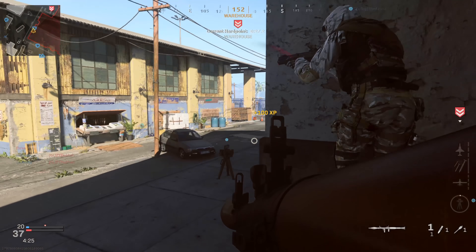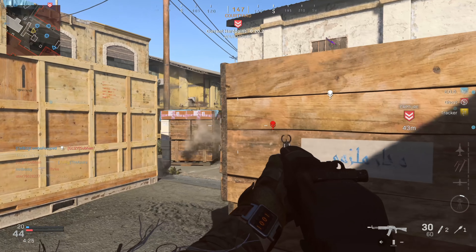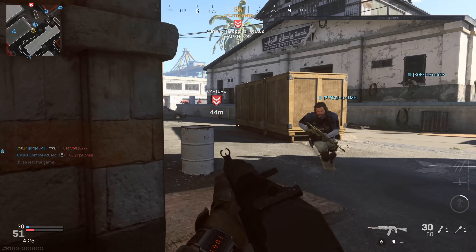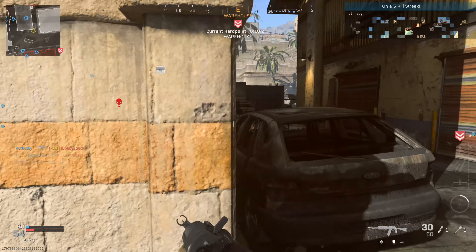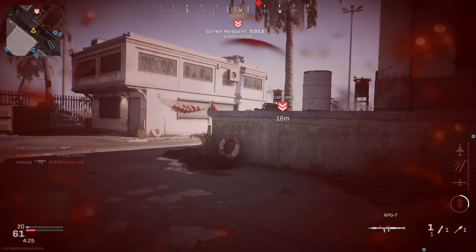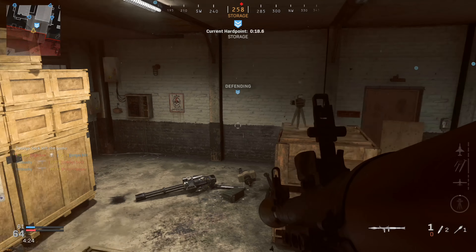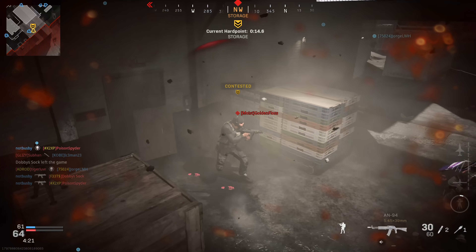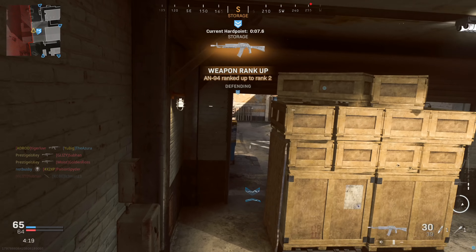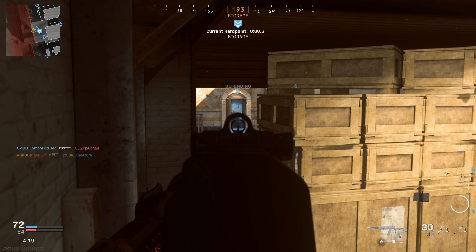Why can't we cut through the building to flank people on the A flag? Why are you required to go through that alleyway or through this amalgamation of buildings? Some people might say they didn't want to mess with the integrity of the map, but what would be the purpose of preserving that when we've already seen them change classic maps? They added areas to Crash, the basketball hoop area with that infamous head glitch that had to be patched out.